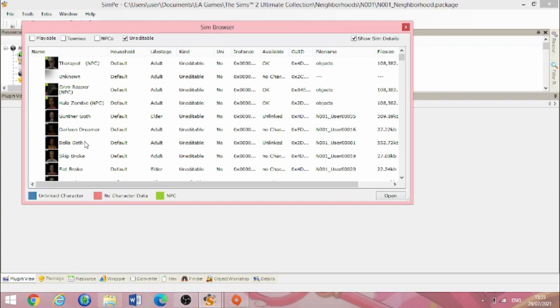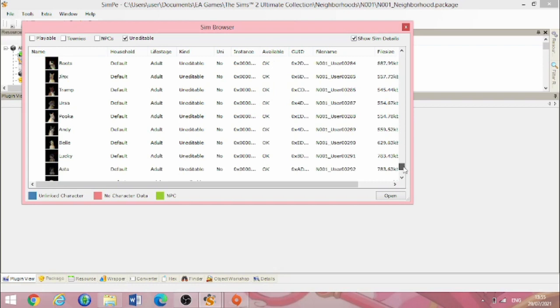I thought I should probably replace it with the original version for more reliable results. But I decided to keep scrolling. I went to the bottom and, well, I found them — I found the university sims. I just didn't think to check the Sim Browser at the time, or the uneditable section specifically, because I had wrongly assumed they had been deleted or not even generated. It didn't cross my mind that they could have been yeeted into the default household.